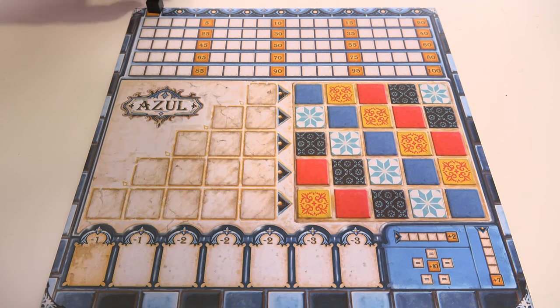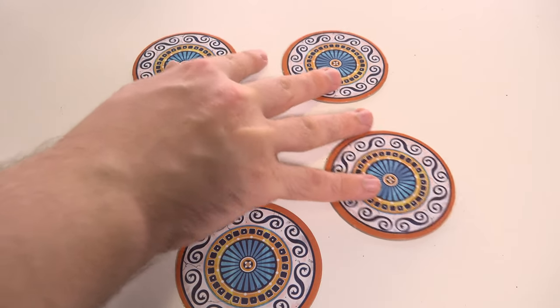Place a scoring marker on the zero space of your board's point track. Arrange the circular boards in the middle of the table — these are called factories. You need 5 factories for 2 players, 7 for 3, and all 9 if you're playing with 4.